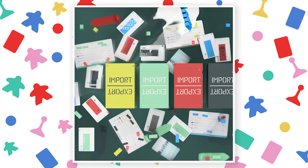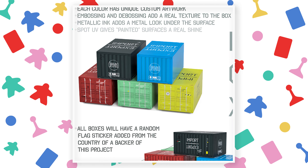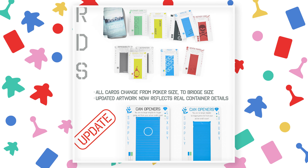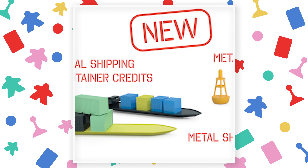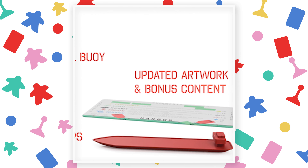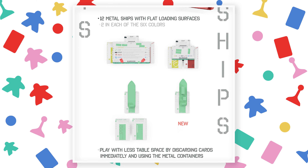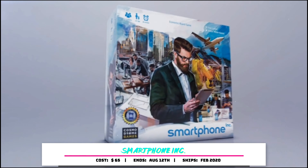Become the master of the shipping lane in Import Export, an economic role selection card game. It was successfully Kickstarted in 2017 and now it's back with a deluxe edition featuring game rebalancing, new art, and metal components. Pledge $59 to get a copy. The Kickstarter ends August 15th and plans to deliver by February 2020.